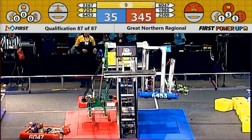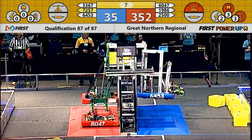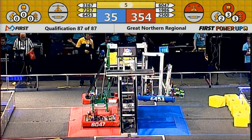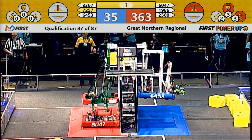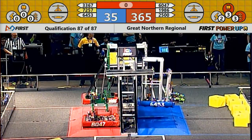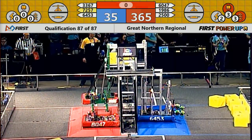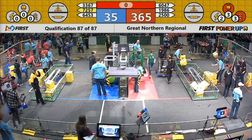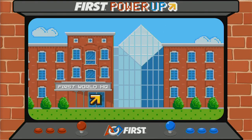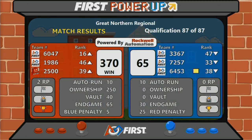10 seconds left to go. Team 6047 for the Red Alliance also joins onto the platform. 3 seconds left in the match. Both alliances working to defeat the boss, but the Red Alliance will come out on top. Red Alliance had a score of 370 over the Blue Alliance with 65.